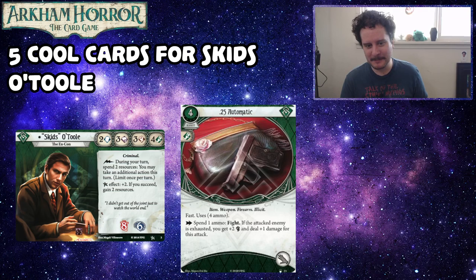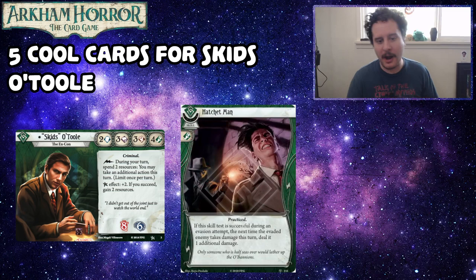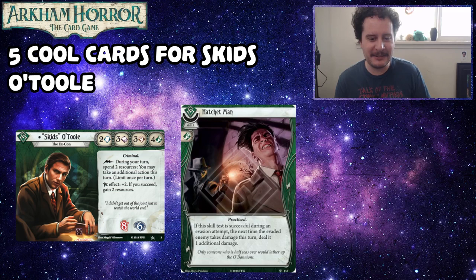The next campaign we play that isn't Innsmouth, I'll play Skids. I'll choose Path to Carcosa so you can go insane and have a panic button if you want to press it. Next up, we've got Hatchet Man. Hatchet Man is from the Forgotten Age. This is a skill card that is Practiced. If this skill test is successful during an evasion attempt, the next time the evaded enemy takes damage this turn, deal it one additional damage.